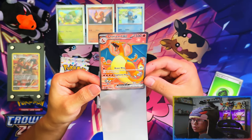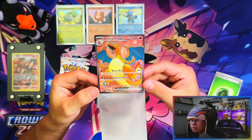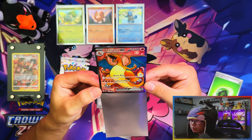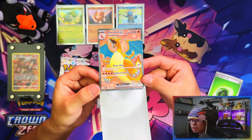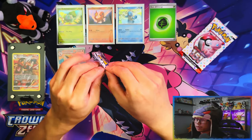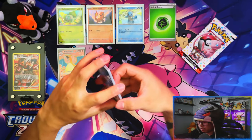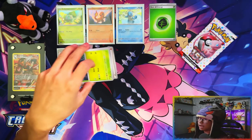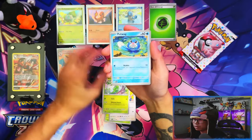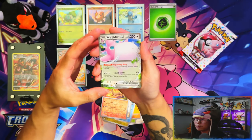Charizard EX full art - yes! What a hit! It might not show up too well on camera but these full arts look so nice from 151 - the background, the outline, everything. At a certain angle it makes Charizard pop. First pack magic - Charizard pull! I'll be happy with just that from the collection boxes. That Charizard EX might even pay for the collection box itself.